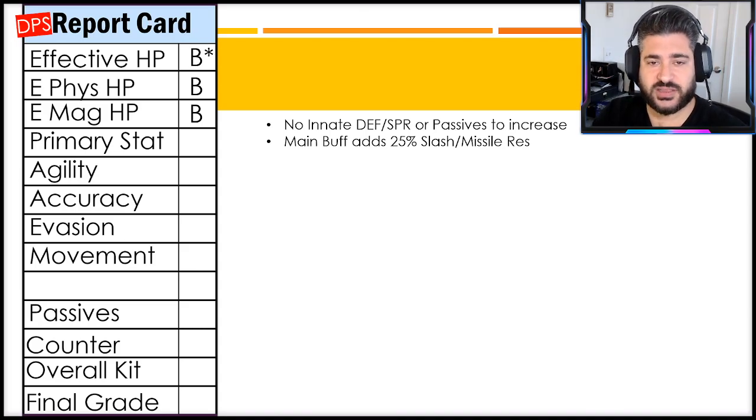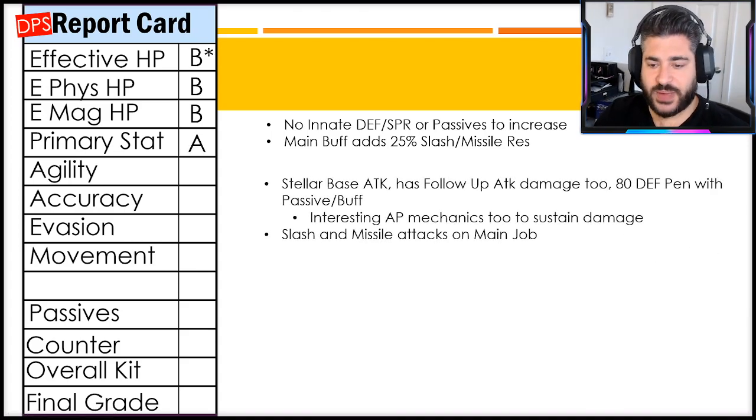Primary stats get an A. Stellar base attack, and she also has a follow-up attack similar to Noctis and Asius which does attack damage too - 80 defense penetration with her passive and buff. She has interesting AP mechanics which can sustain her damage uptime. She has both slash and missile attacks on the main job, so that high attack stat is utilized in both attack types, which is hard to defend against across many types of attacks.